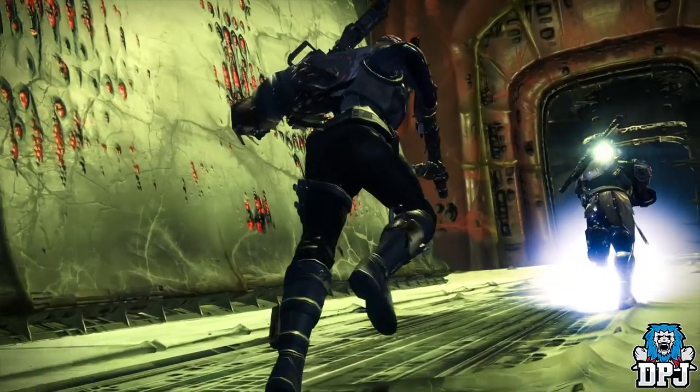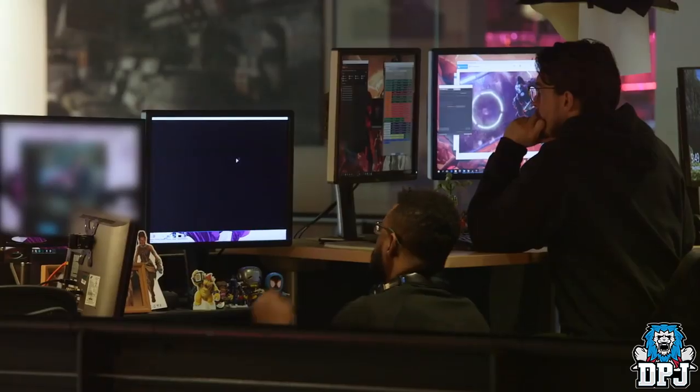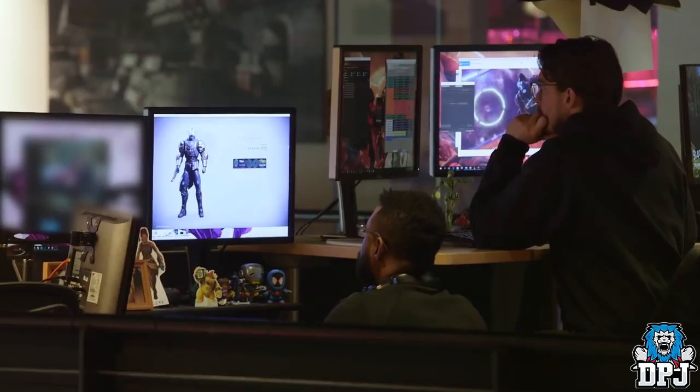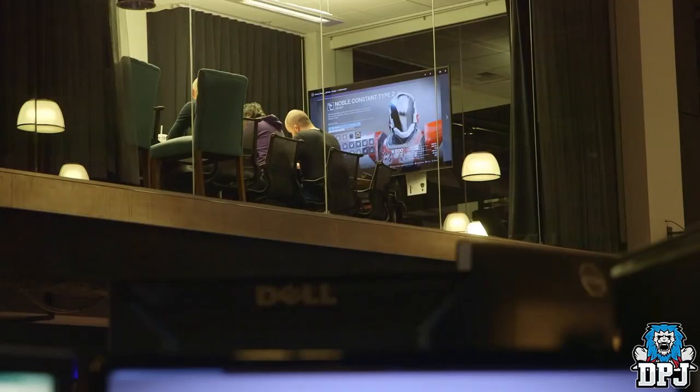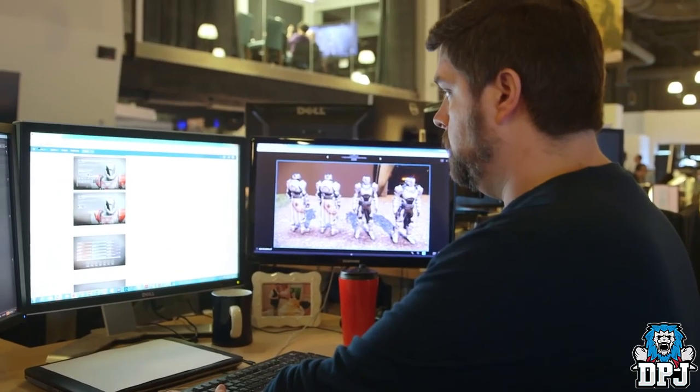In Shadowkeep, we're changing the way that armor perks and mods work pretty significantly. Right now in the game, if you have an armor set you like the look of but another set you like the way it plays, you're probably going to pick the one that plays better. Armor 2.0 is focused on allowing you to take the mods you've unlocked and apply them to any given piece of armor.